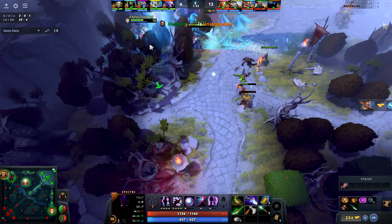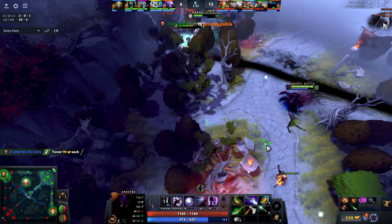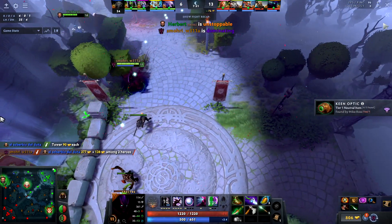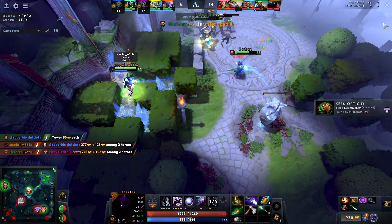First up, let's talk about Spectre versus Tinker. Some heroes have one glaring weakness that they really have a hard time dealing with, and Tinker is for sure one of these heroes. Your entire game on Tinker is spent kind of playing keep-away and not letting enemies gap-close on you while you spam out long-range damage, but Spectre just throws that option out the window.